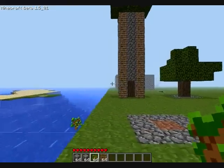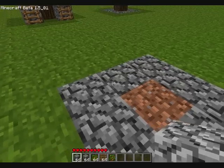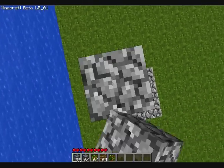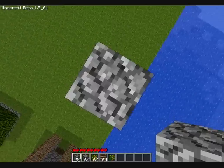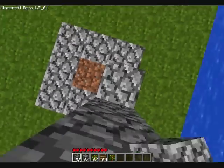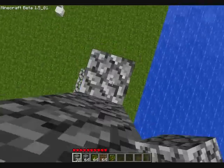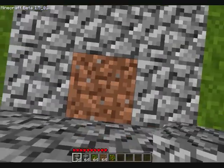How this is going to work is we're going to be building this ten blocks off the ground — one, two, three, four, five, six, seven, eight, nine, ten. I am doing this in a three by three block, leaving the center block as dirt, and then just go ahead and stack all these up.